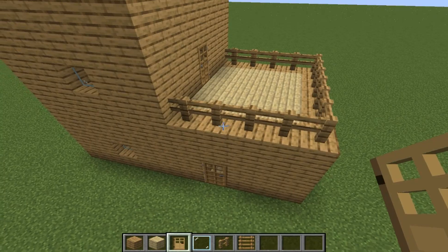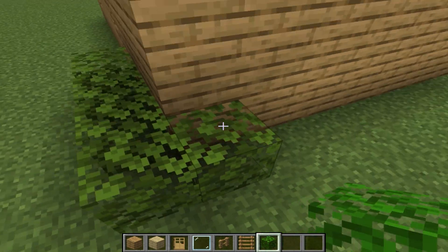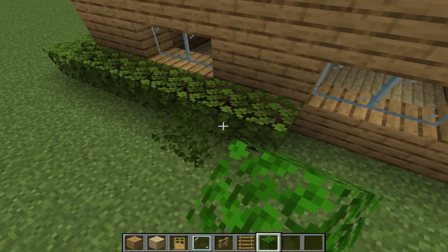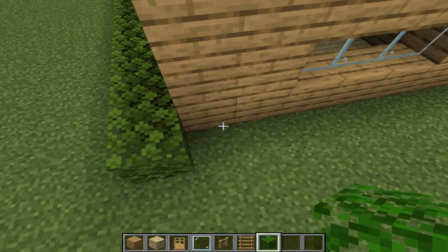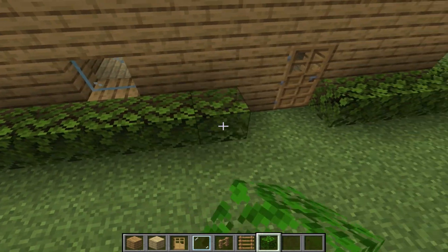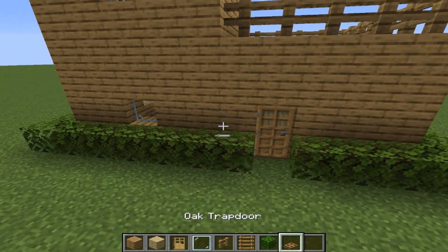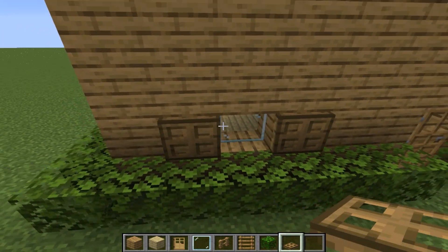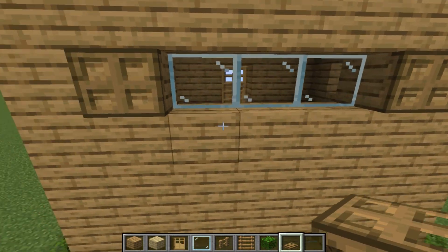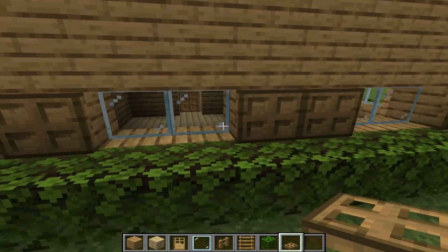Now let's a little decorate our house. We need to take oak leaves and build a circle around our house: 1 block, 2 block, 3 block, 2 block, 4 block, 6 block, 7 block. Now also let's take oak trapdoor and decorate our windows — like this, here, and here, and in the back of the house, like this.